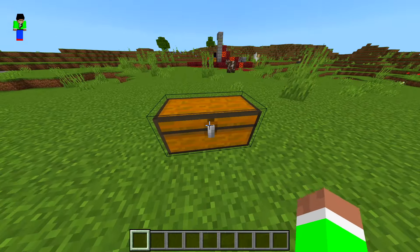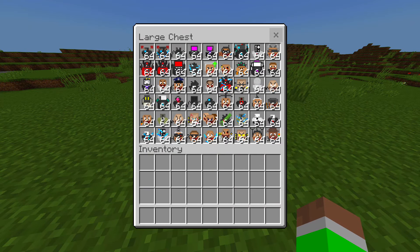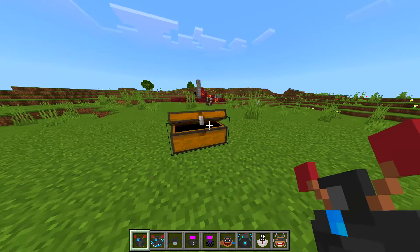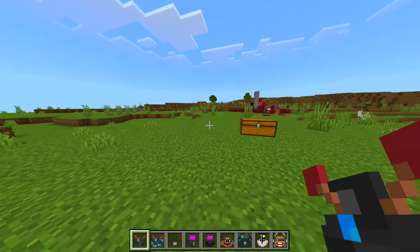Let's go ahead and jump into this chest — as you can see it is fully packed with all of these awesome characters right here. I'm pretty sure some of them when you spawn them in bring out this black smoke, and it's really cool.